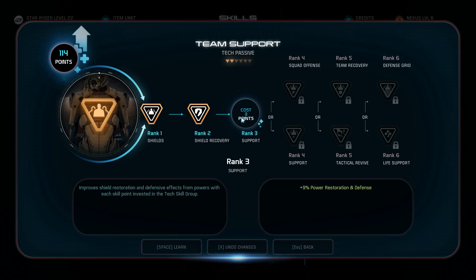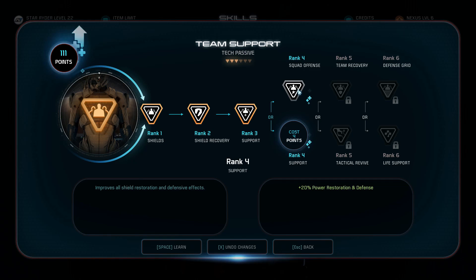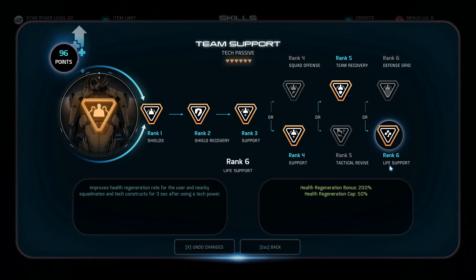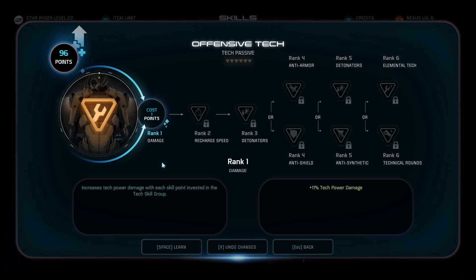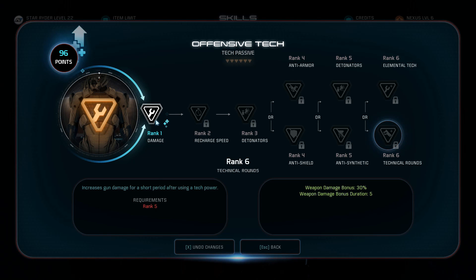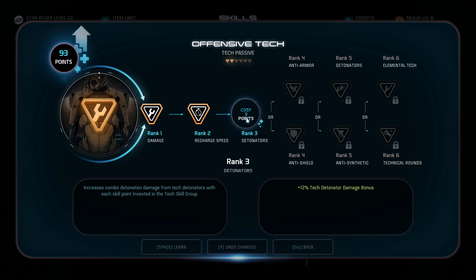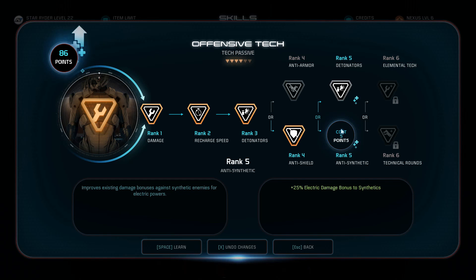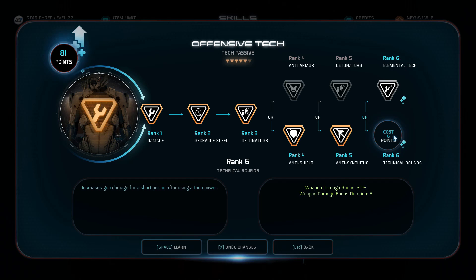Then we're moving on to Team Support — probably one of the most important trees of this build. Take the first three ranks, then Support, then Team Recovery, and lastly the amazing Life Support, so you just never die — every time you cast a tech spell you start gaining life back very rapidly. Then go into Offensive Tech, taking the first three ranks, Anti-Shield, Anti-Synthetic, and then Technical Rounds, which gives the damage boost we need. This actually makes Incinerate just as good as Biotic Charge in terms of buffing you, with a 30% weapon damage bonus.